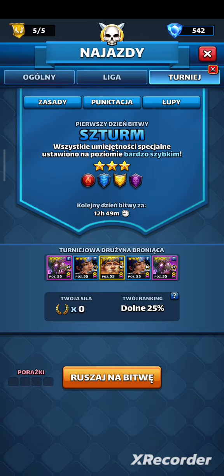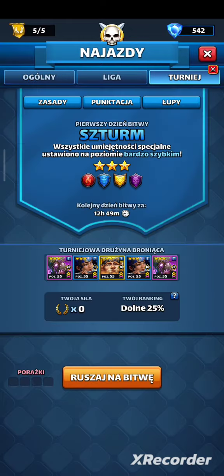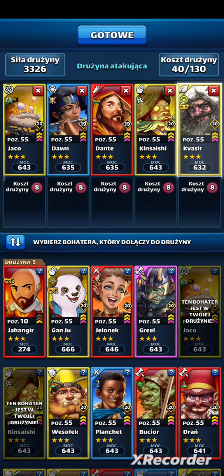Kot tu u mnie wariuje. Dobra, jedną rzecz muszę. Jest skrzynka gotowa. To można zobaczyć, kto pierwszy. No okej, zaczynamy z grubej rury od drzewa. I teraz dobre pytanie.